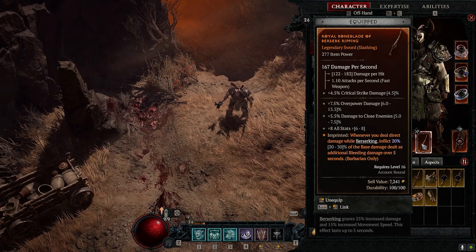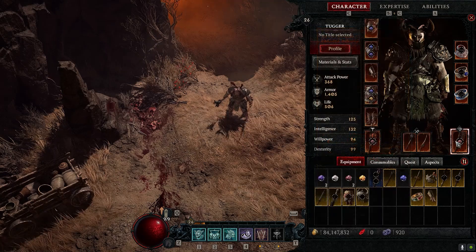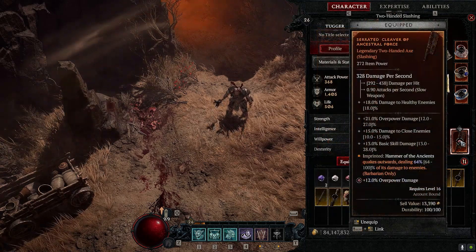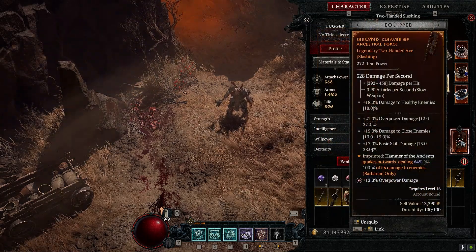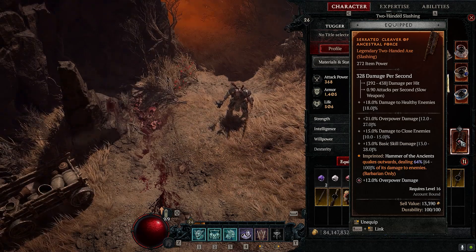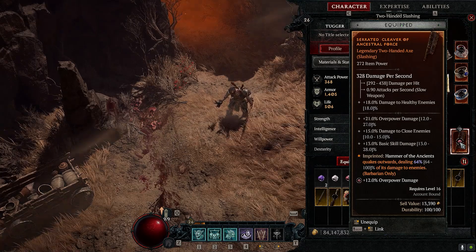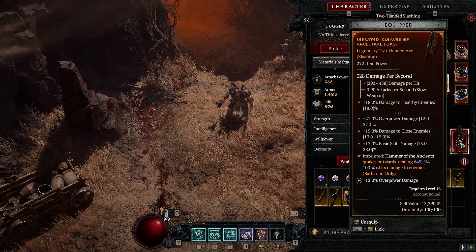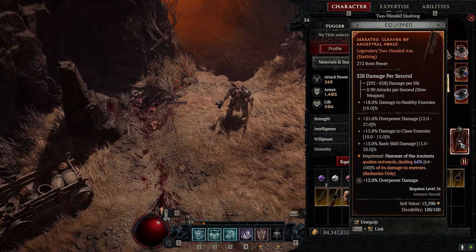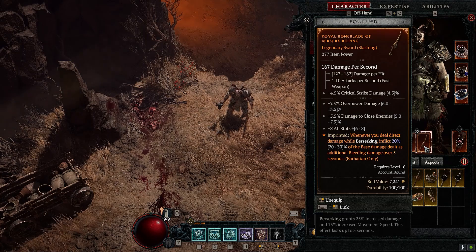Rapid Wolf's Bite — basic skills gain 15% attack speed. Aspect of Berserk Ripping — whenever you deal direct damage while Berserking, inflict 20% of the base damage dealt as additional bleeding damage over five seconds. Aspect of Ancestral Force — Hammer the Ancients quakes outward dealing 64% of its damage to nearby enemies. You want this on your weapon because the base aspect only does around 32%, so it effectively doubles the value.